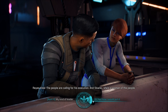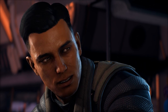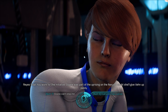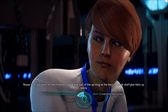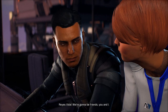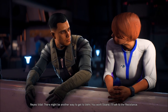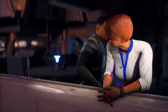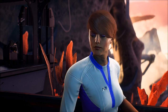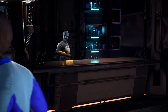That's not exactly how I would put it, but then again I have not met this Sloane Kelly. Dress it up however you want — she's a criminal. You work for the Initiative. Sloane was part of the uprising on the Nexus — I doubt she'll give Ven up easily. Sloane can't stop me. I'm taking him with or without her permission. There might be another way to get to Ven. You work Sloane, I'll talk to the resistance. How do I contact you if things go south?